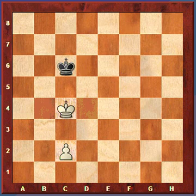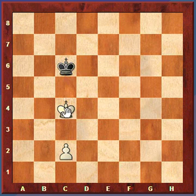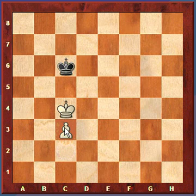Let's say it's white's turn to move and you're thinking we can't make any progress — black has the opposition. If we go this way, black just goes this way. If we move back, black moves back. You can't get up. Well, you can. The reason you need to be on any one of these three squares is that you have the pawn move. You move the pawn and now you have the opposition, and black has to give way.